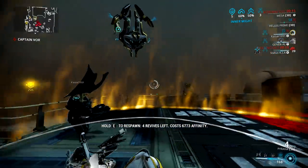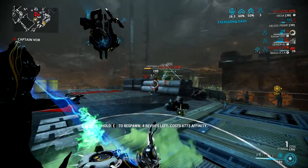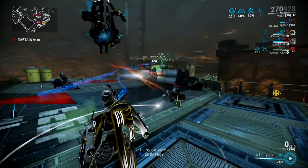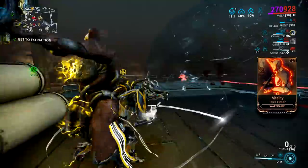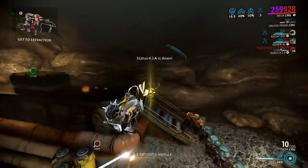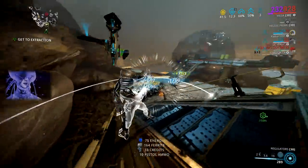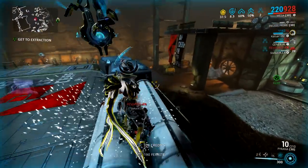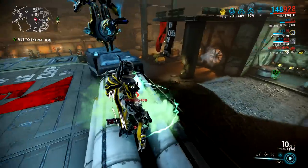The build does have two weak points. The first is nullifiers — you simply cannot shoot into nullifier bubbles, so those are very dangerous. The second is Arctic Eximus units: while you can easily kill one even with its bubble up, if there are two or more close together and both pop their bubbles so they overlap, Mesa will just not target anything inside the overlap. I don't know if that's a bug or intended, but it's dangerous because they can still shoot you while you can't shoot them.